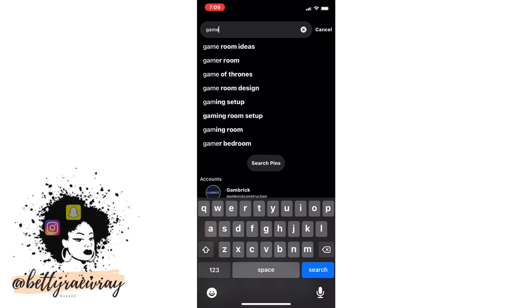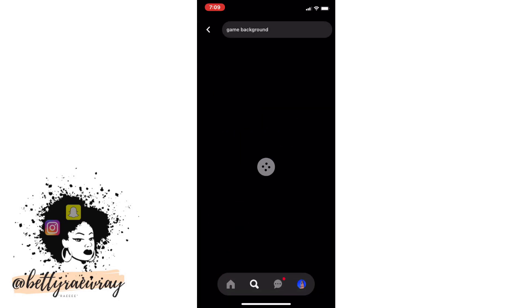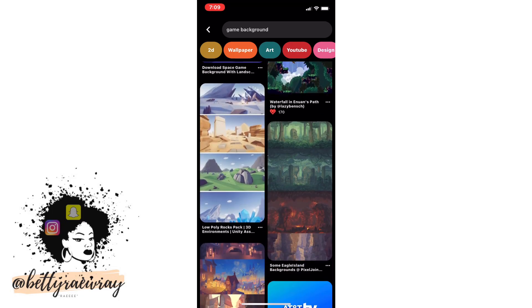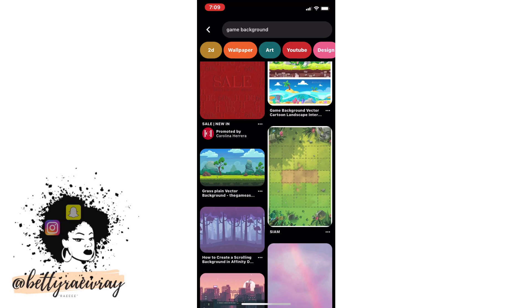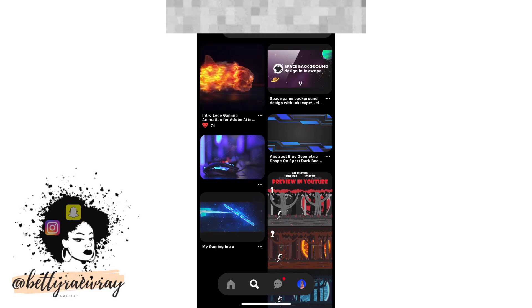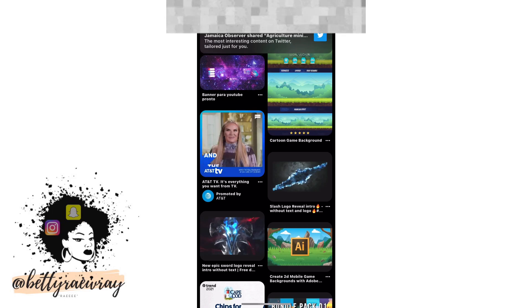Now let's get into this video. First, I like to start with searching for a background, and I usually use Pinterest to do so. You can also use PicsArt because PicsArt has a lot of backgrounds, but I'm just searching on Pinterest first, and if I don't see anything on there then I'll go to PicsArt.